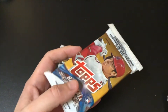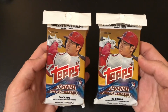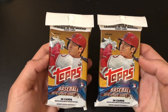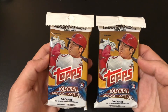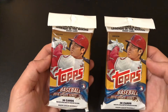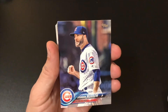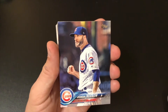We got two packs of 2018 Topps Update. We're going to open up the first pack now, and if you want to see the second pack, you can go ahead and click the link in my bio above and that'll take you to my YouTube page where you can check out the full opening. So let's go ahead and open up the first pack and see what we got. We're looking for the Torres, the Juan Soto, and the Acuna.